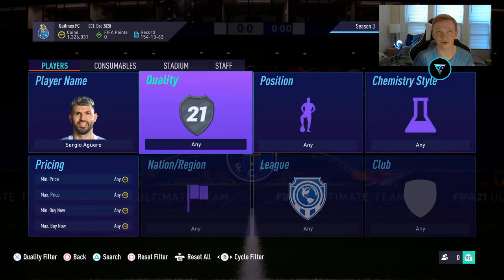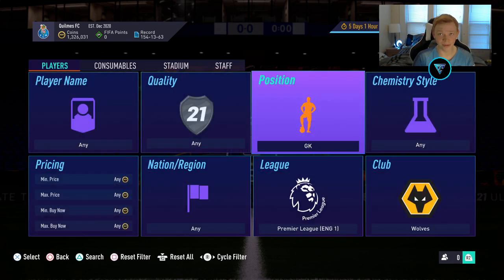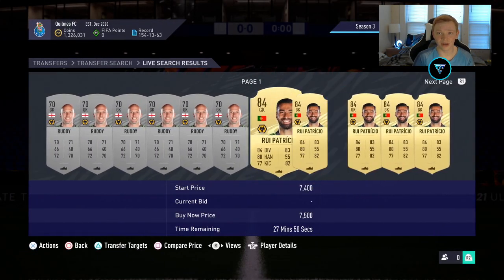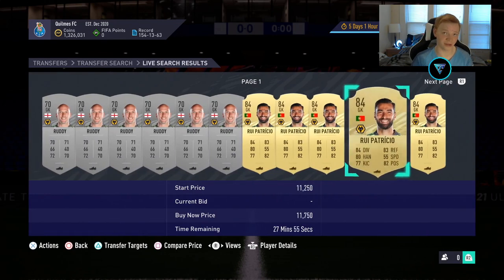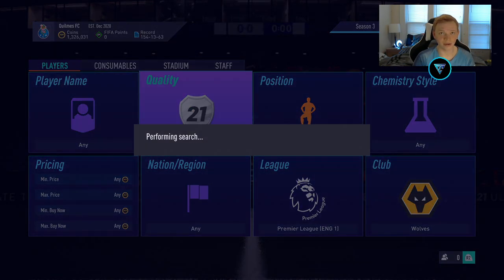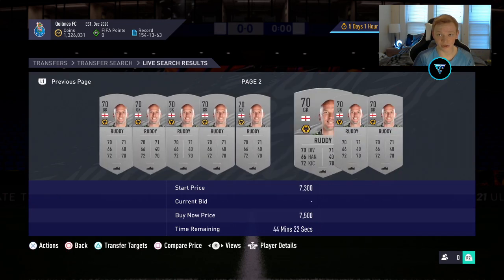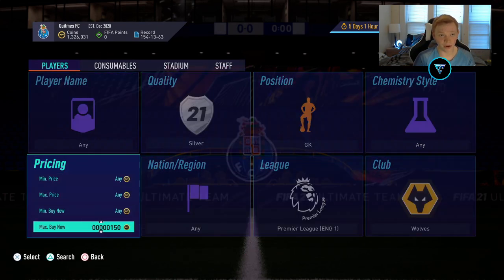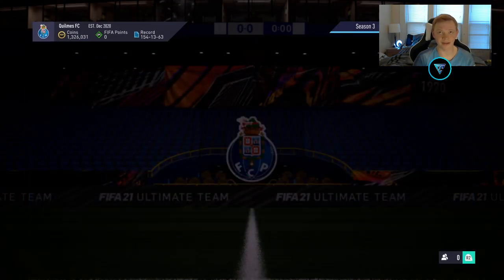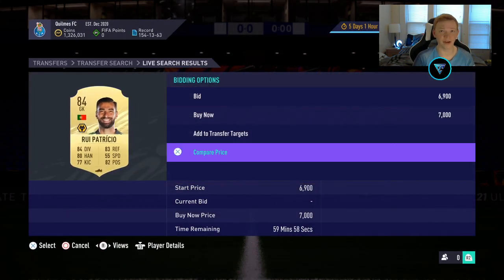So guys, another three sniping filters for you today. We're going to kick it off in the Premier League — we're going to be looking at Wolves and just Goalkeepers. In this filter we have Rui Patricio, the 84-rated card, who's very expensive right now, and we also have Rudy as a Silver. They're both going right around 7,000 coins — 7,000 for Rudy, and Rui Patricio is there for 7,000 as well, which might be a snipe.